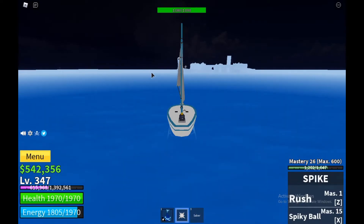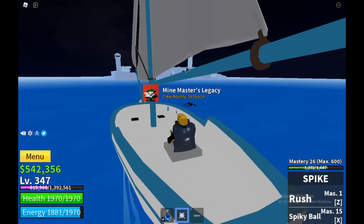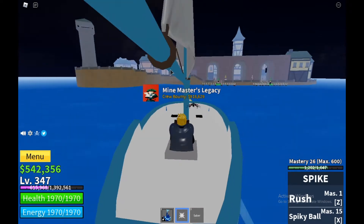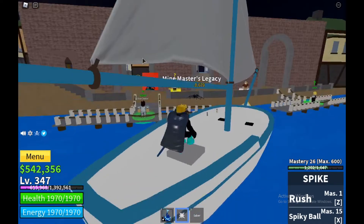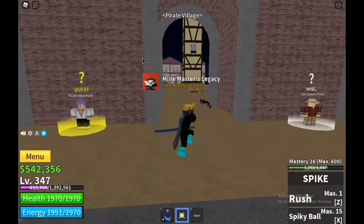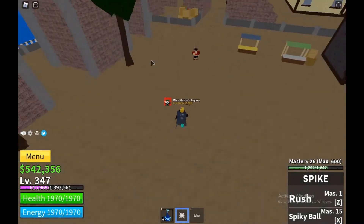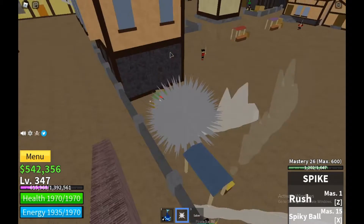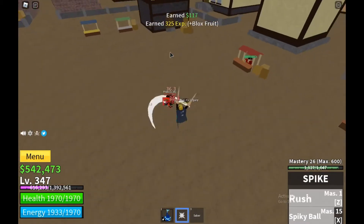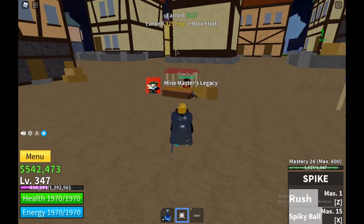Hey guys, welcome back to another brand new video. Today I'll do another fruit showcase right after the bomb video — this is recorded right after. So this is known as the spike spike fruit, and this fruit is pretty fun, especially the last move I'll show you guys. Right over here you can see you can drag the NPCs around, which is really fun to do, and this deals more damage than the other demon fruit.